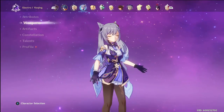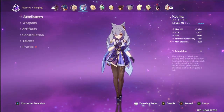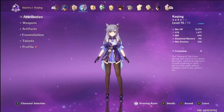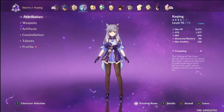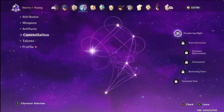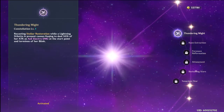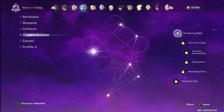That's the set I have now, and it's pretty good. With her sword and those artifacts leveled to where they are, I've got 1,477 attack, which is pretty good — about 300 more than I had before. Her constellation: I was lucky enough to roll her again, so I did unlock one — Thundering Might. It's just more damage, which I'll always take.